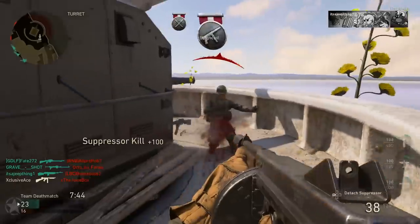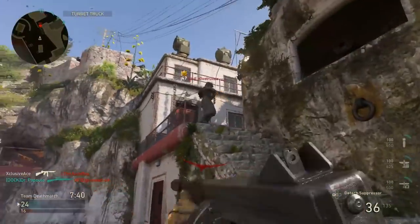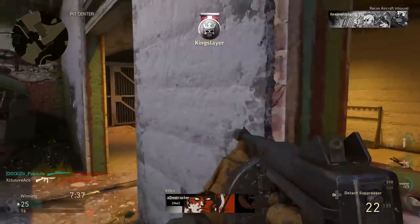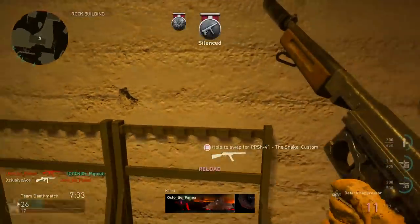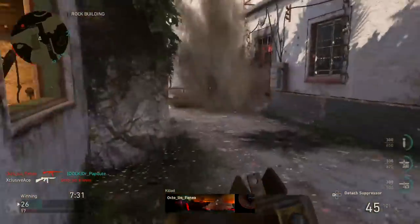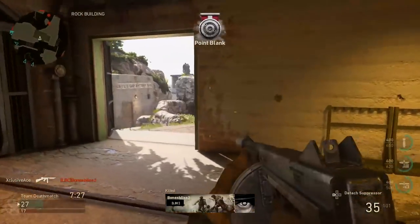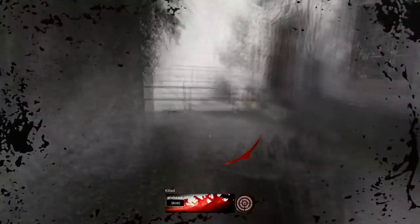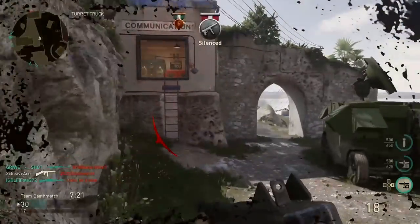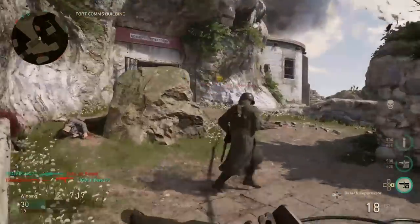So overall, when it comes to raw time to kill, the Thompson is actually quite a good gun. However, when you start looking at a lot of the other stats, you can see that it definitely doesn't excel. That's not to say you can't do well with this gun in the right hands, but the Thompson is clearly held back by its aim down sight and sprint out time, its relatively unpredictable and uncontrollable recoil, and the fact that its range values aren't great for the SMG category — so it really only excels in closer range situations.